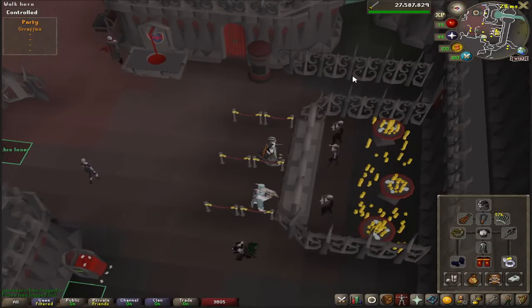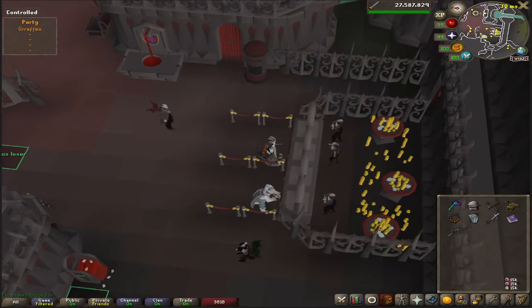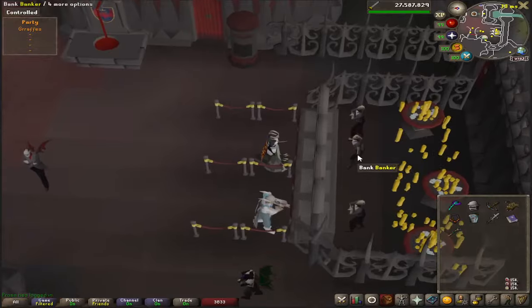A lot of people have been coming up to me at the theater bank asking if I can help them with an entry mode Theatre of Blood, so that they can finish their Night at the Theater quest. This is a pretty easy thing to do solo and it really shouldn't take you too long to figure out. So I'm just going to make a quick little guide if you need some help on the basics.